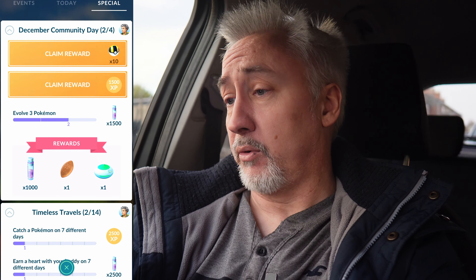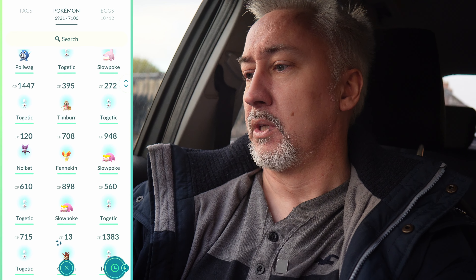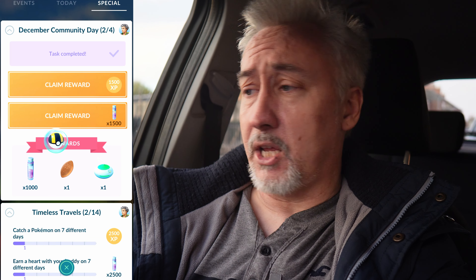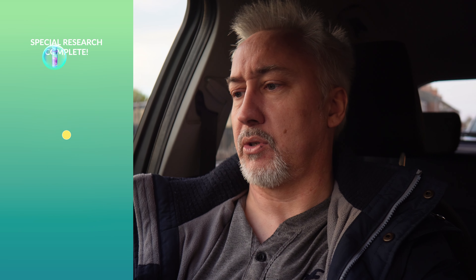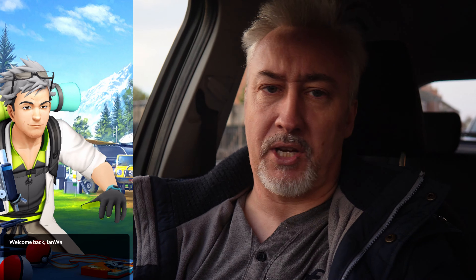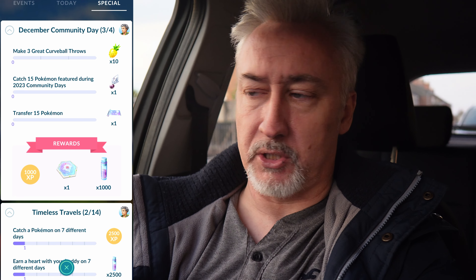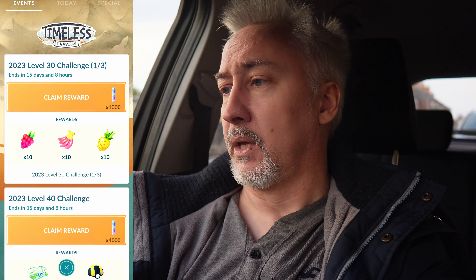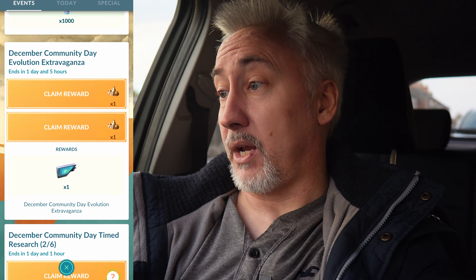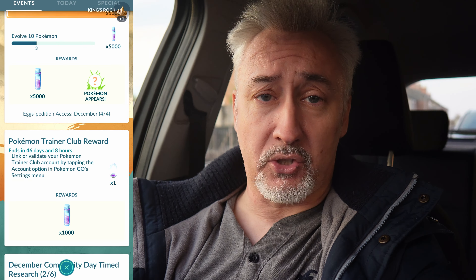We'll get back to the car and complete a couple more stages of the research. We need one more evolution, so let's evolve something we've just caught — a cheap evolution starter. We'll claim our ultra balls, 1500 XP, 1500 Stardust, another thousand Stardust, a Poffin and another Incense. Check out Incense Podcast — new episodes drop every Sunday. We can also claim our December community day evolution extravaganza King's Rocks and a magnetic lure.